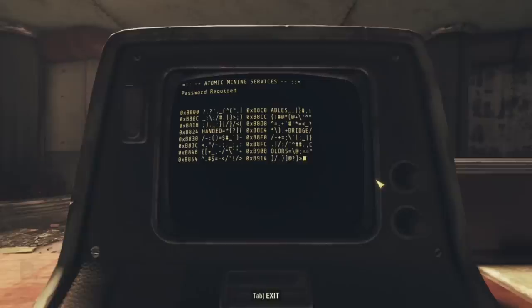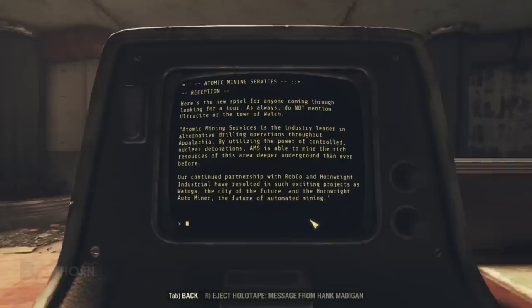Beneath the receptionist terminal, we find a floor safe. Let's see if we can activate it by hacking the skill level one locked receptionist terminal. Inside, we find six options.